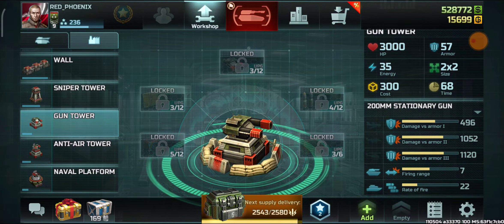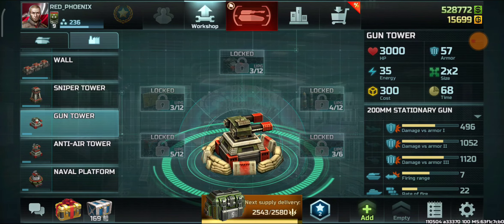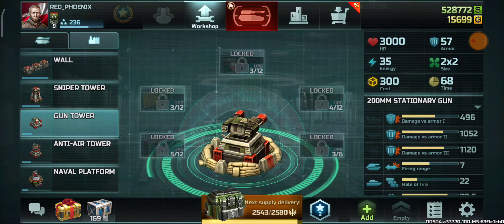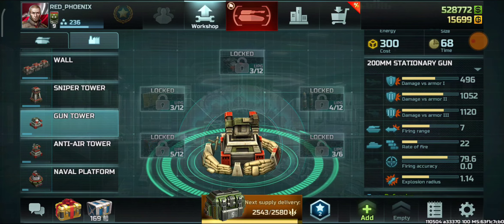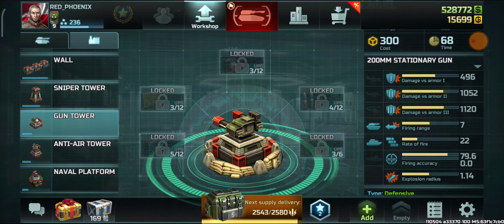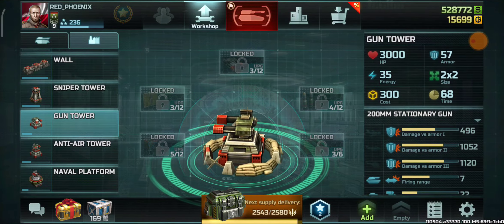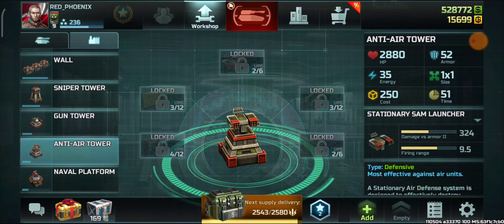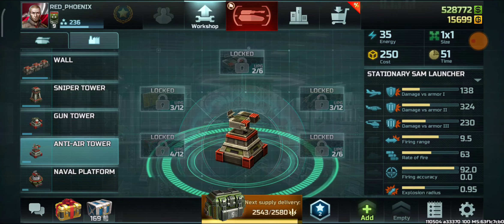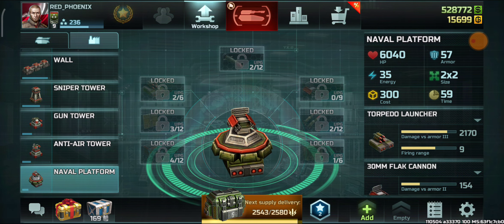At rank 9 the gun tower has more damage capabilities than the rocket tower — it actually does more damage than the rocket tower at this rank. Rate of fire comparison is uncertain. You can see my confederation upgrade video in my playlist to compare these two. Also covered: tire and naval platform.